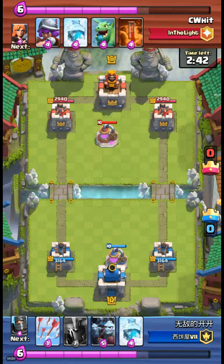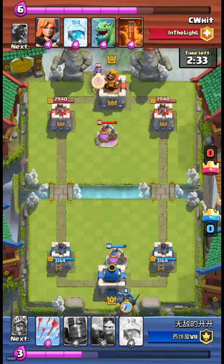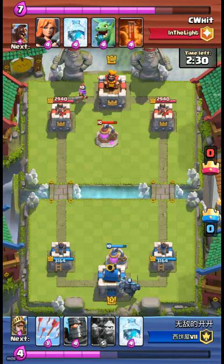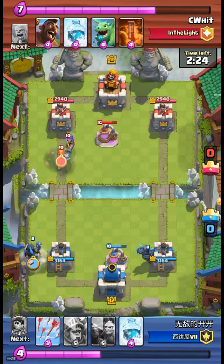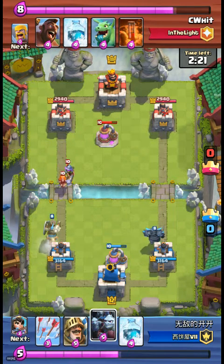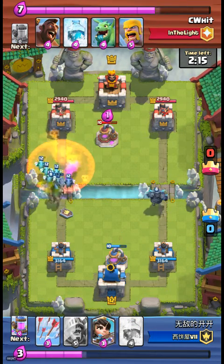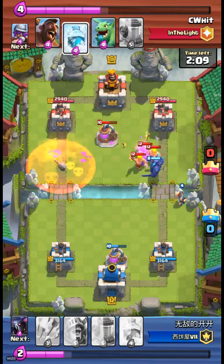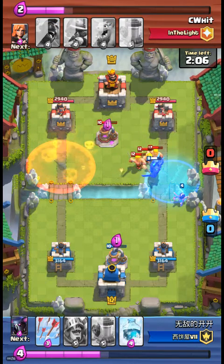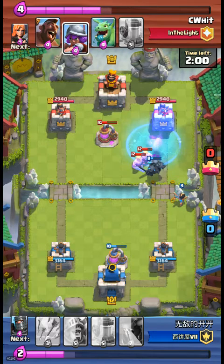Let's watch — start off with the elixir collector, smart move whenever you have it. He has the PEKKA down here and the musketeer. I don't know either of their strategies, so let's just see what they do. They run into the poison — that's a good move, really smart. The mini PEKKA just freaking taking everything out.